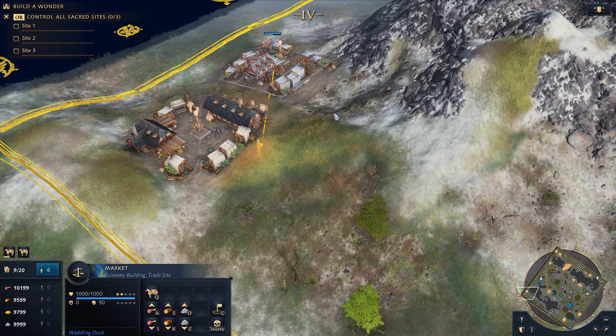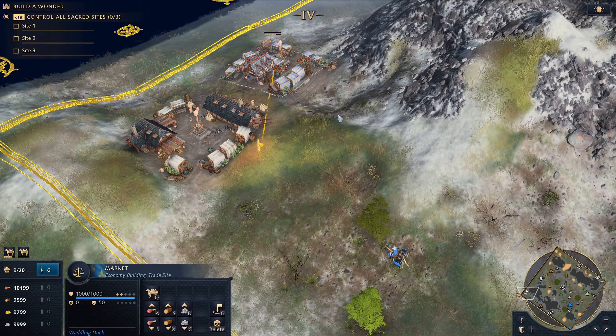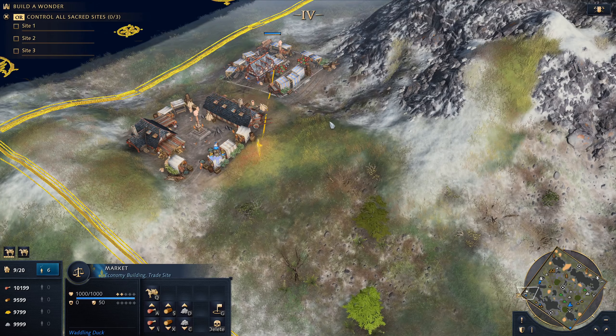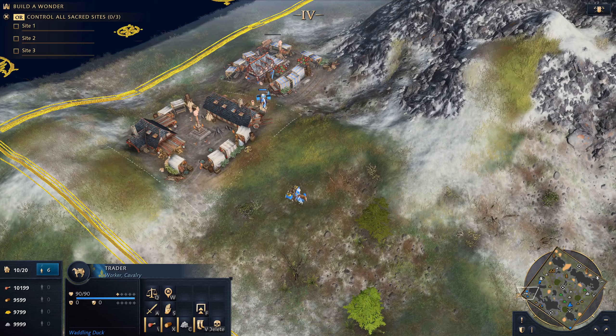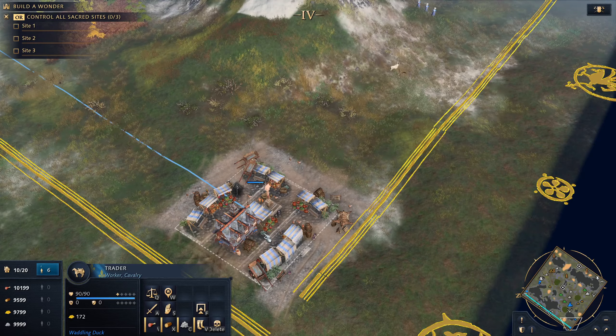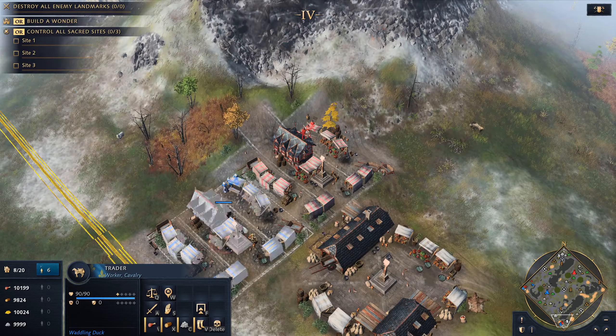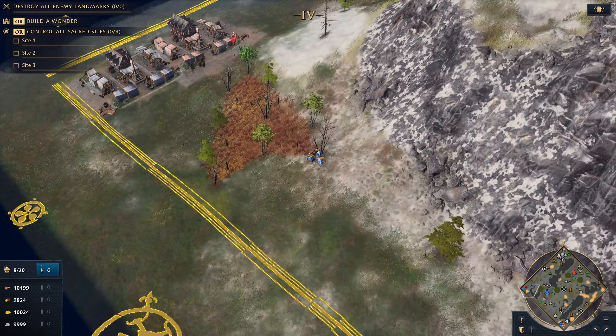I have a few tips to maximize your trader's efficiency. First, gold is generated strictly based on the distance between markets, and not on the distance traveled by the trader. So aim for a direct route whenever you can that does not have the trader circling around obstacles such as forests or mountains. This will reduce the gold per second you receive.